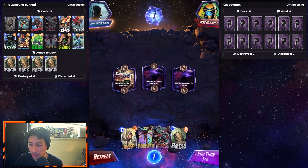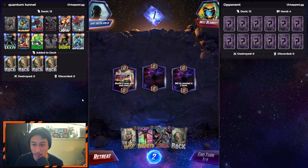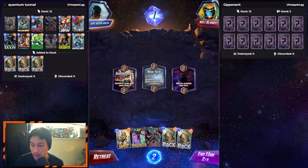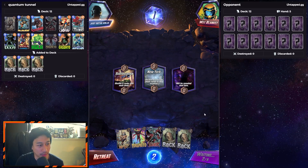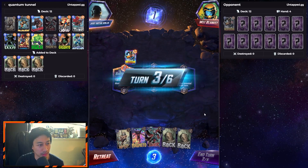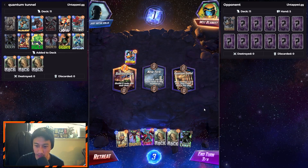First location is Subterranean, so we don't have Quantum Tunnel yet — pass. Turn six you can move cards to that location. We drew two out of the five rocks. Hopefully he's drawn at least one. Nice, we got Quantum Tunnel!